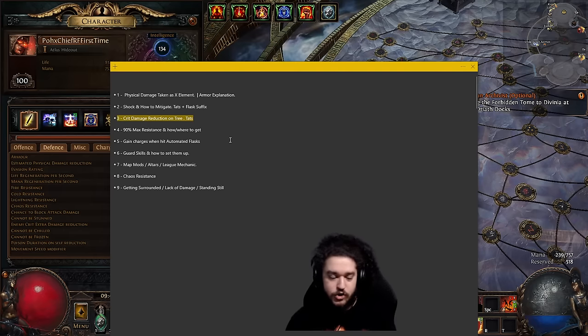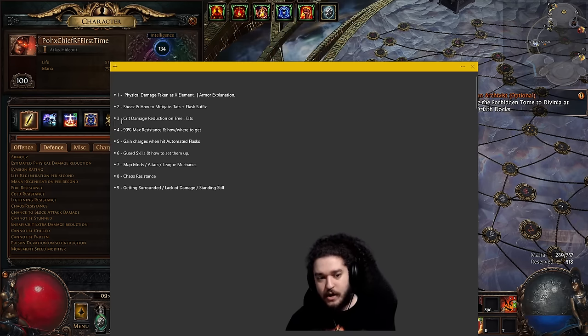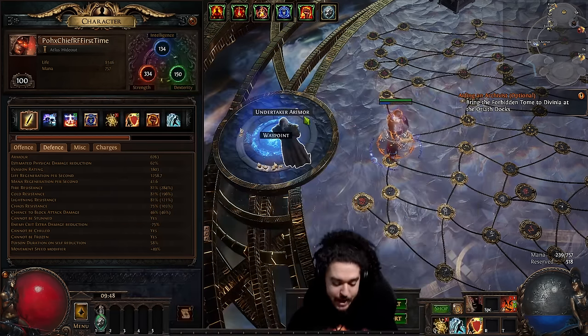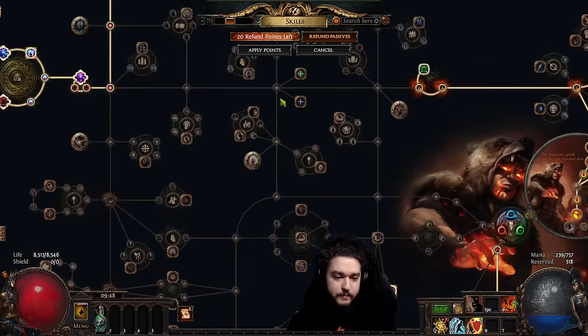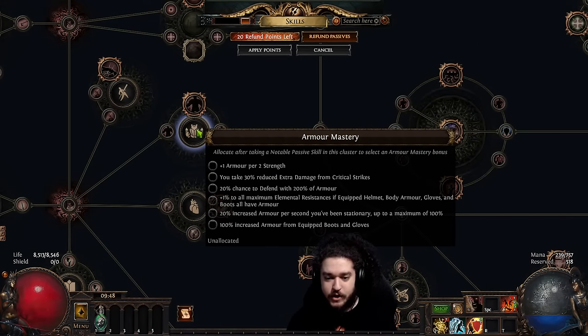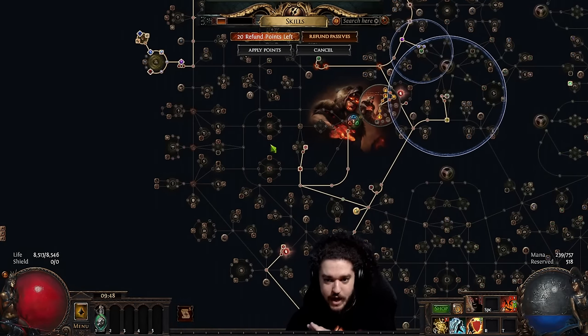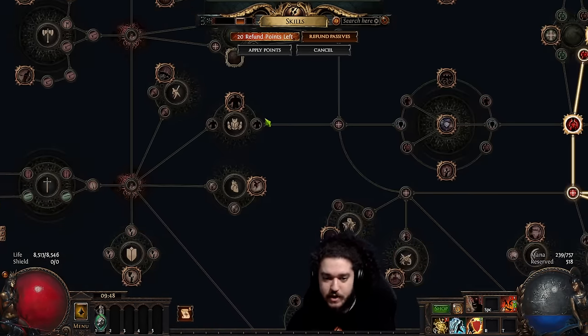Number three is crit damage reduction. A lot of people don't pay attention to map mods and these issues are tied together. Critical strike damage gets crazy because it amplifies all damage — if a physical hit crits it does more, if a chaos hit crits it does more. The main way I get crit damage reduction: first, take the 30% crit damage reduction on the armor mastery. You'll have this on your tree, providing 30% reduced crit damage.